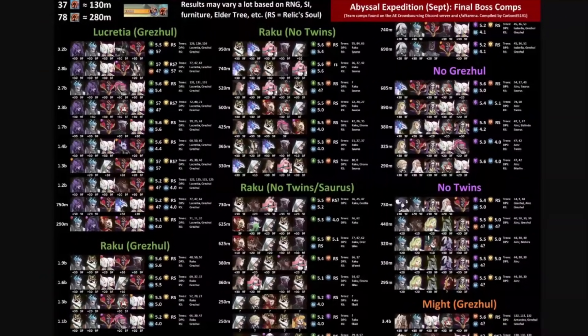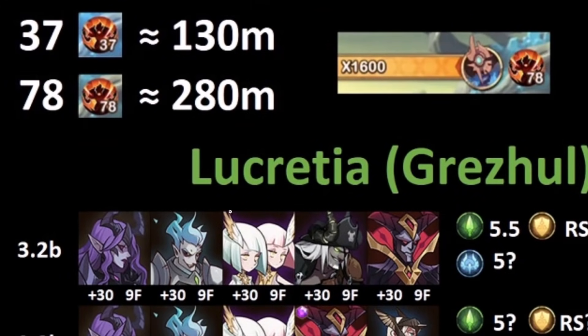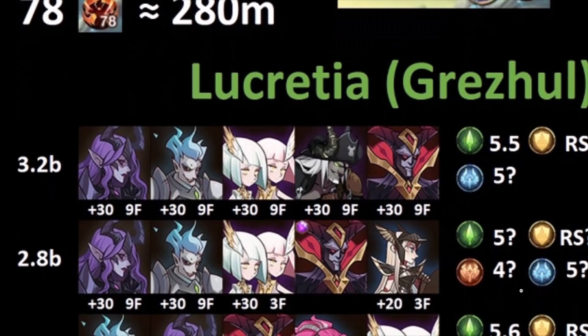Big shout out to the AE crowdsourcing Discord server, Reddit AFK, and of course Carbon for putting all of this together. It is a massive collaboration, as you can see here with the skills and abilities of the heroes. Let's look at exactly what the top team comps look like.